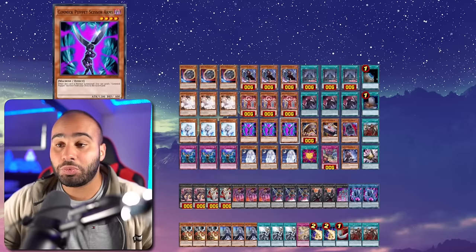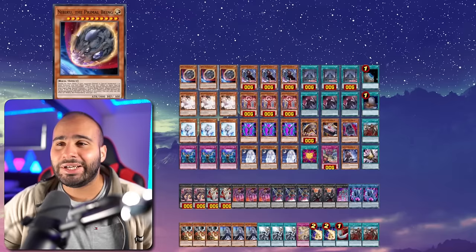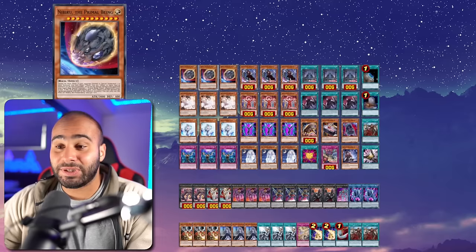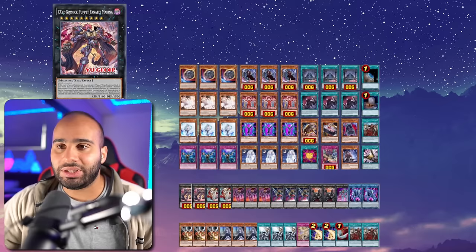That's the reason why I showcased 10 combos — five could FTK and five couldn't, because going second is also really important. When you're playing 17 non-engine, going second doesn't feel too scary. We have 15 hand traps — three Nibiru, which could be Bestials, Ghost Bell, Drull, or anything good that format — three Ash, three Veiler, three Imperm, and the MVP of the hand trap lineup is Ghost Mourner. Ghost Mourner does burn, so in tandem with Fanatics Makina it can facilitate FTKs.